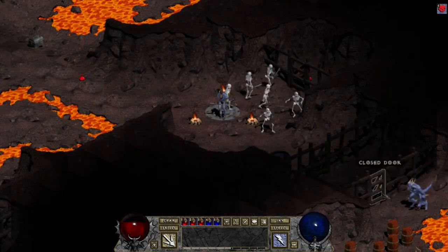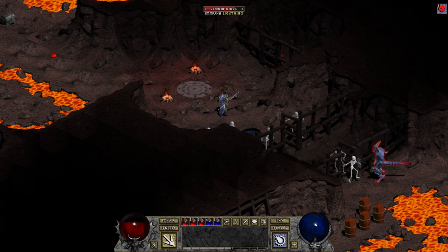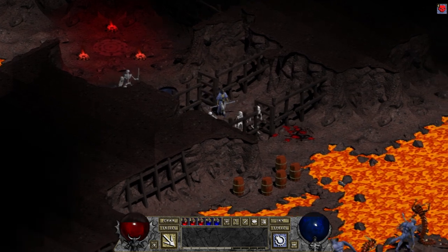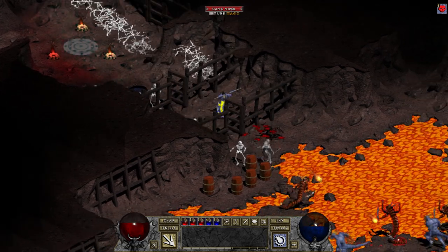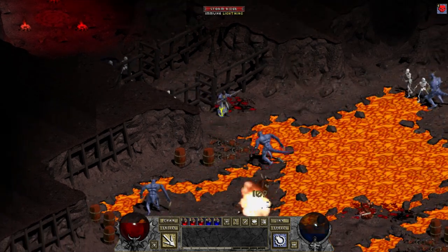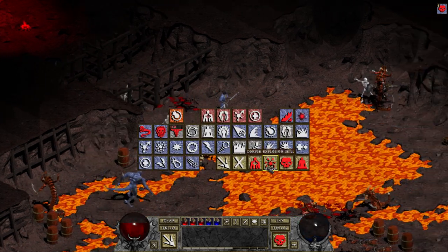The necromancer class looks and behaves similarly to the sorcerer class, except it's got a blue robe rather than the red robe of the sorcerer. For anyone who's new to Diablo 1, all the classes can do all the same stuff but they start out with different stats and have different aptitudes in combat. For example, warriors and rogues can still learn and use magic, but their casting speed is slower.